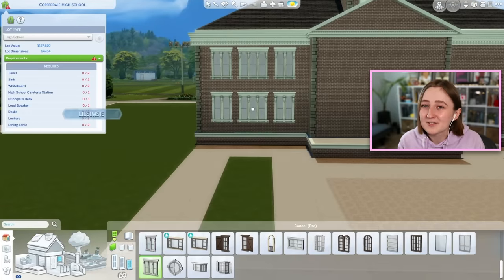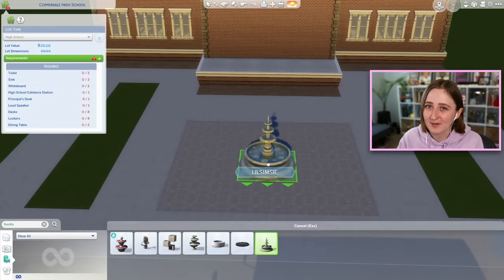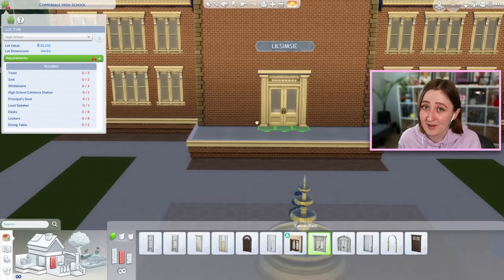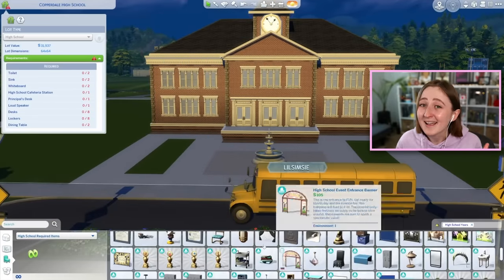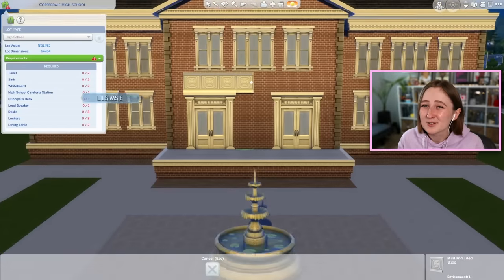When I built the hospital recently, instead of just bulldozing the lot, I took out all of the useful necessary objects and left them in the corner so I wouldn't forget any of them, and then deleted everything else manually. A huge positive of the high school is that it's actually editable without cheats, and it also has lot requirements listed so you don't forget anything important.